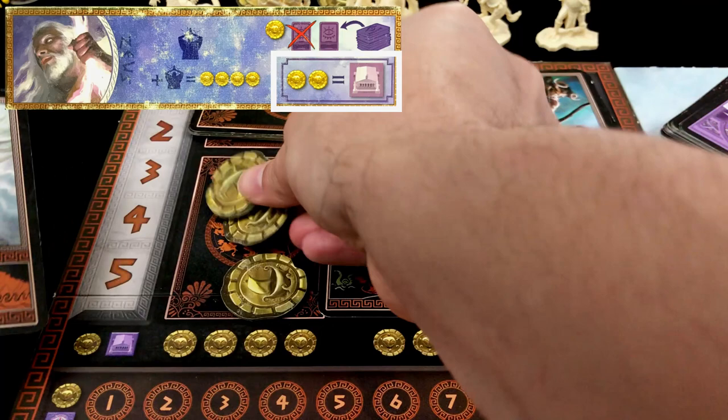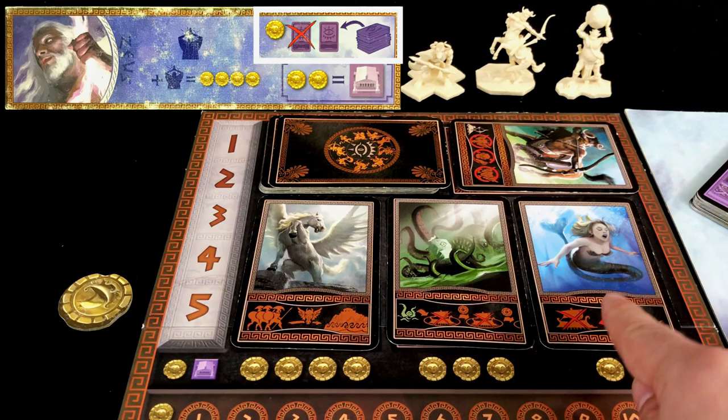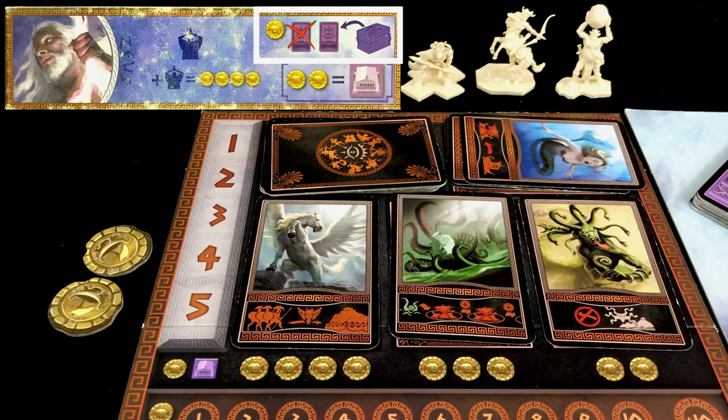Zeus's special action allows you to cycle through the available mythological creatures on the track. By paying one gold piece you can discard any creature card and replace it with a new one from the top of the deck. Note that if there are no creatures available during your turn, you cannot perform this action.